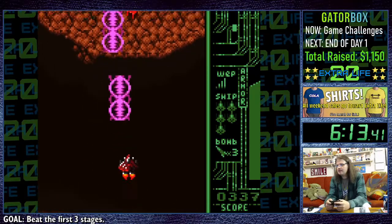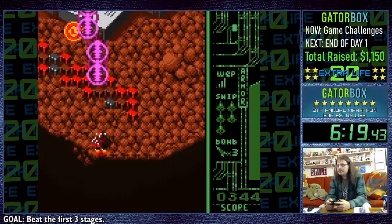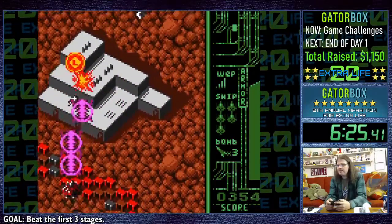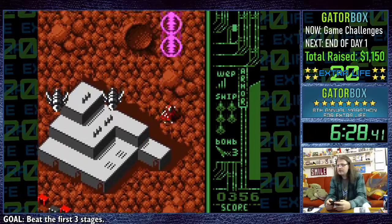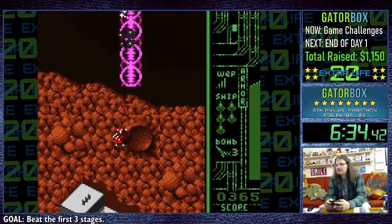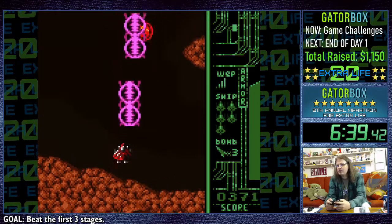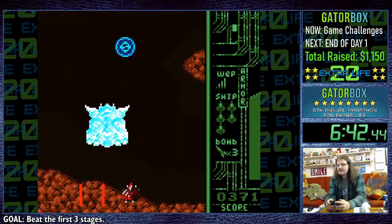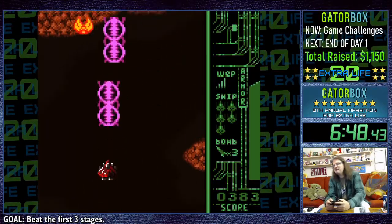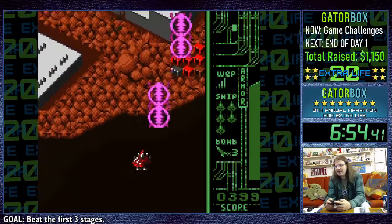Okay so that green thing does something, but it's not a weapon upgrade. I feel like maybe the green thing is actually health, because I noticed my armor meter is over there on the far right. I figured that out — I was trying to read the side. Yeah, that's definitely a health bar over there. This whole time I've been dodging that green power-up because I thought it was the ninja star weapon!